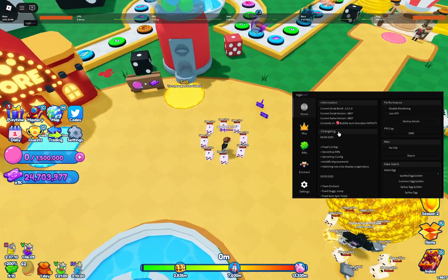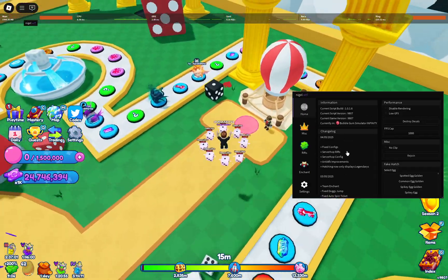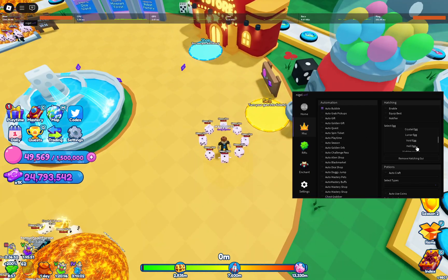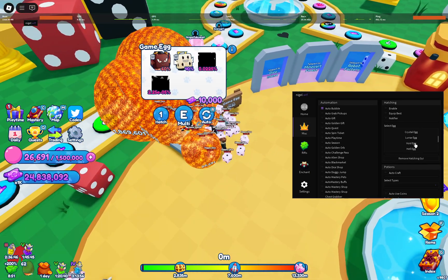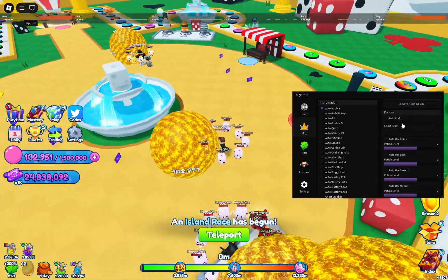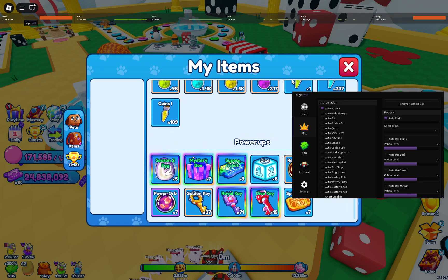But this script, whenever I did have good Wi-Fi at my parents' house, it was way better. You have all these automation features. You have hatching — you can remove the hatching GUI. I'll just say the snowman egg, enable it. Maybe it looks for 25, I don't know. But you also have auto-craft potions, so auto-craft these up to the best of the best.